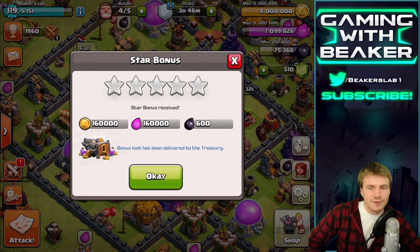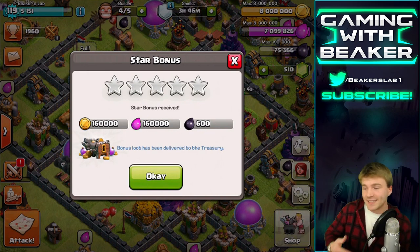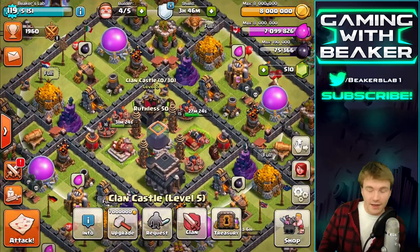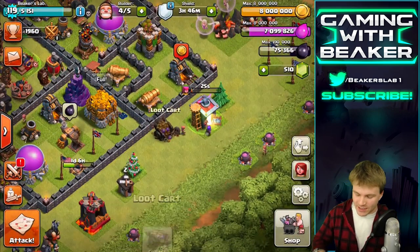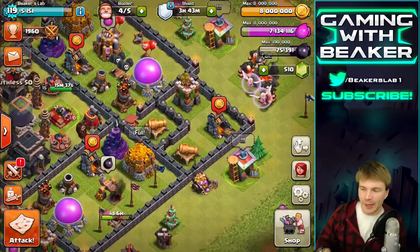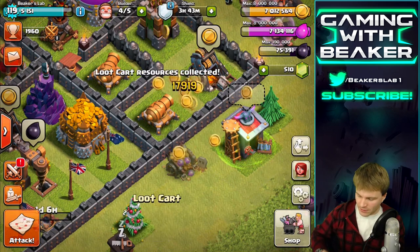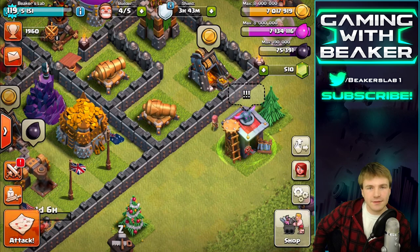Star bonus - it's not that much. The dark elixir is good, it's like a mini raid I guess. It goes into the treasury - so we click on the treasury and we have a tiny bit of loot. Let's click on the loot cart now and collect. We don't have enough room in our storages, so let's buy one wall - now we have a little room in the gold and can collect the rest. The loot cart had 17,000 in it.